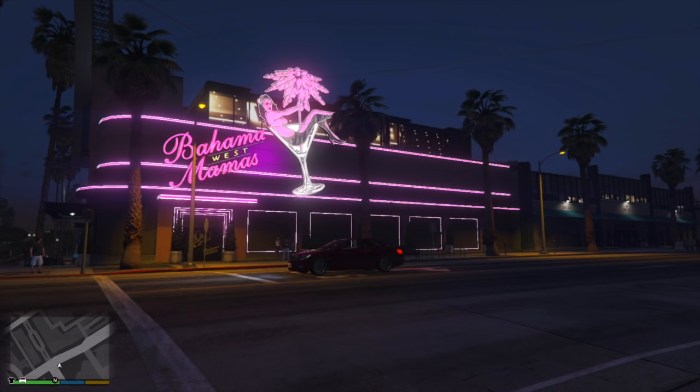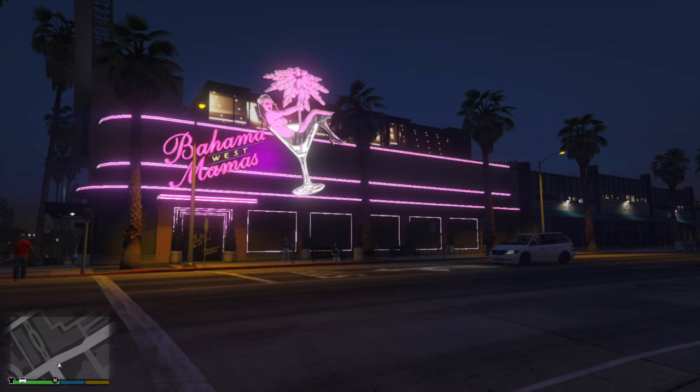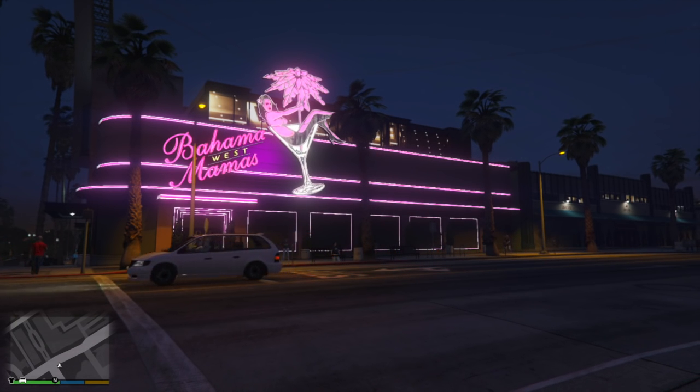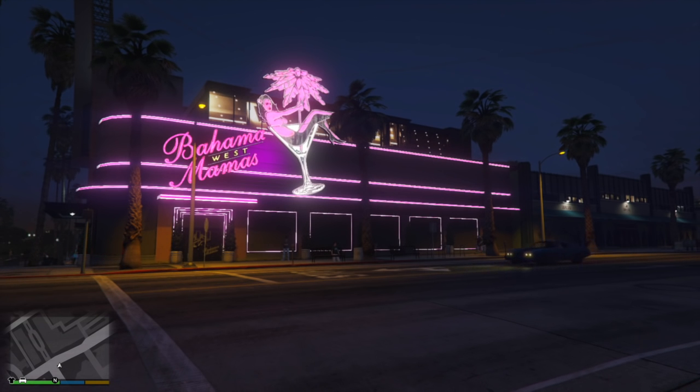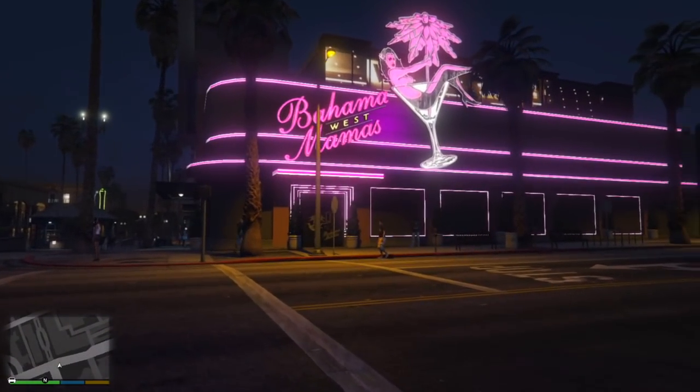Doesn't this look a lot better? This is what Bahama Mamas is going to look like when the nightclub update is added into the game. You guys can see that the neon signs on the top are now glowing, the door frame itself has that glowing pinkish-purple glow to it, and the windows also have that glow around them as well. It just makes the place feel way more alive, like you should actually be invited inside. Imagine if the Vanilla Unicorn Strip Club didn't have any of its lights on — it would look rather boring.